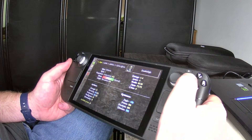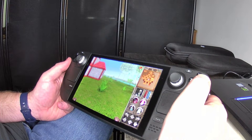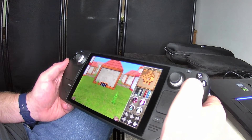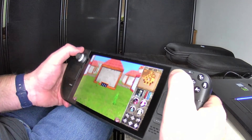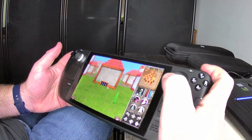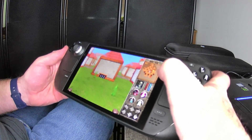Testing buttons: Y doesn't seem to do anything. X pulls up the inventory menu. B turns right — a lot of games have B turn right but not left, which is funny. A doesn't seem to do anything. The right trigger doesn't do anything. Left trigger pulls up the inventory menu again. The back buttons don't do anything either, so there's a lot available to remap.